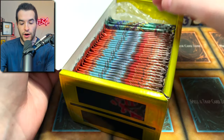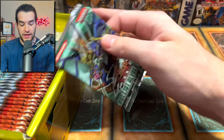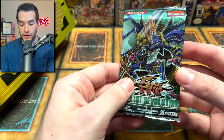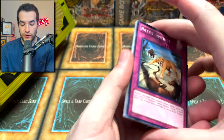Moving on to what's actually inside the box — we have a box of packs. Duelist Revolution! Let's start off with those and see what we can get inside. These are unlimited but inside you can pull some pretty amazing stuff. So let's see what it will be. Can we get that ghost rare? Can we get that ultimate rare Effect Veiler? Something like that.